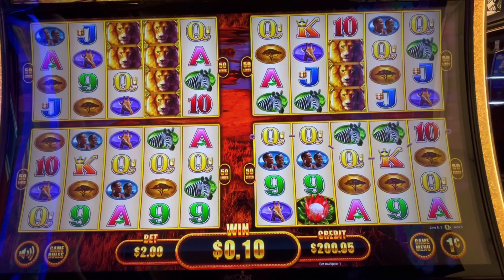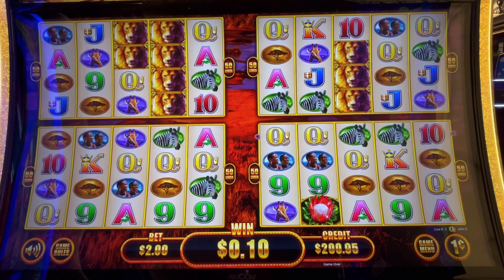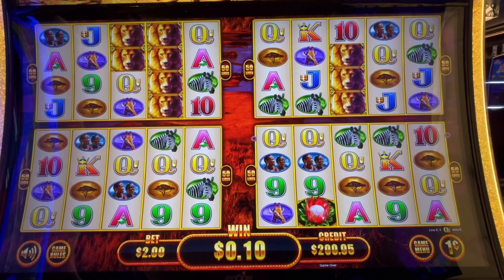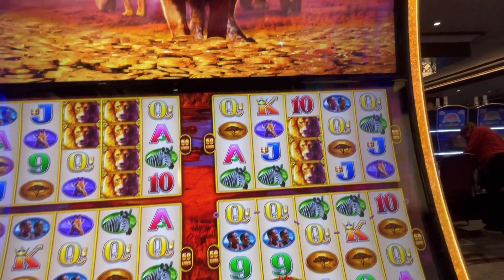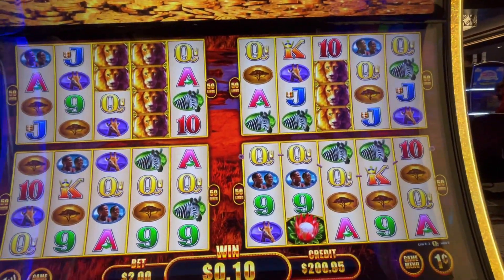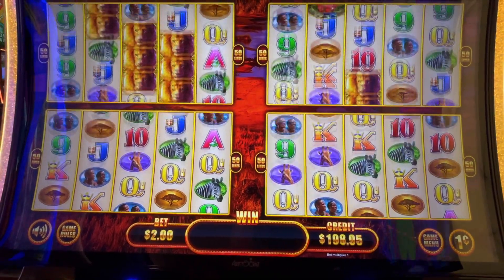Hey guys, we're here at Greek Town. We're going to play 50 Lions — it's the four-game machine that I like from the El Cortez. We just got it about a month or so ago here. The major progressive is at $891. We got $200 in the machine, let's see what we can get.